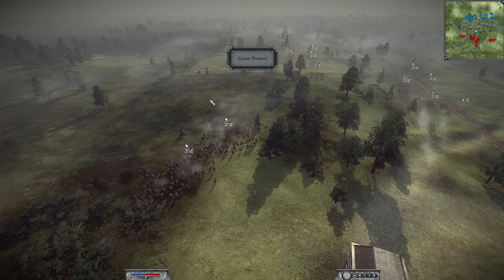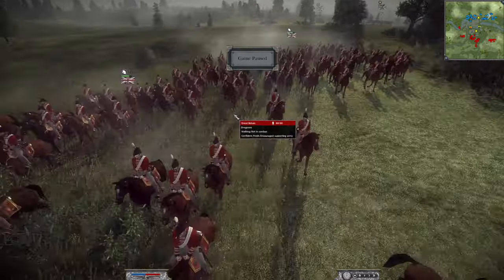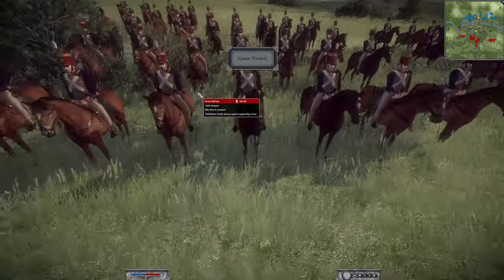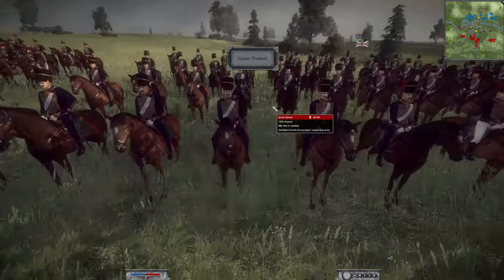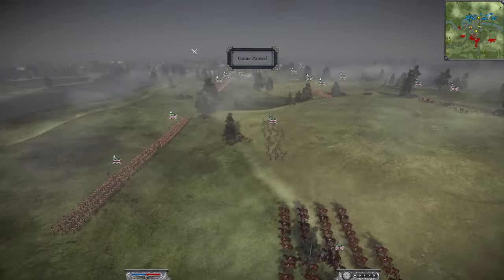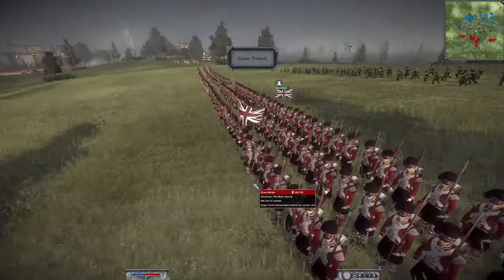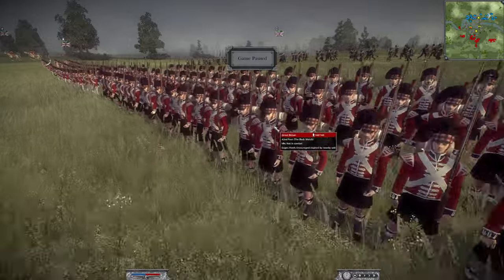Let's go through Hail's army composition. He has a King's German Legion dragoons and standard dragoons. Look at these King's German Legion guys - awesome. He also has two unique hussar units: the 10th Hussars, an absolutely stunning unit, and the 15th Hussars with their fancy mustaches ready to go into action.